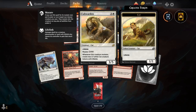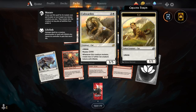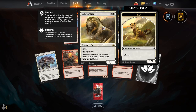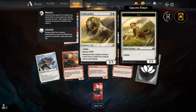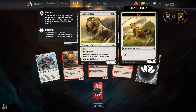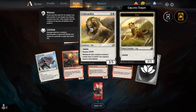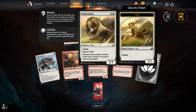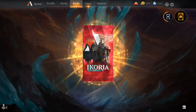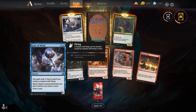Cub Warden is three and a white for a 3/5 creature cat with lifelink, but it has the newest keyword mutate — you can pay two and two white for this, put it either on top or underneath a non-human creature and get the ability and/or its stats, depending on which way you decide to mutate it. I actually kind of wonder if this might start up a cat deck in Pioneer. It'd be interesting to try it.